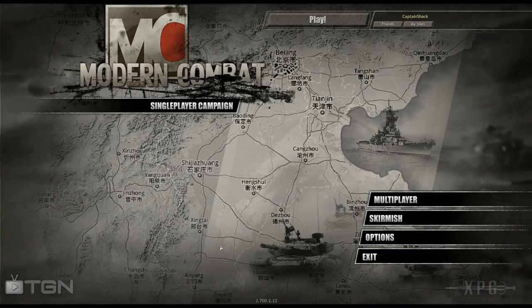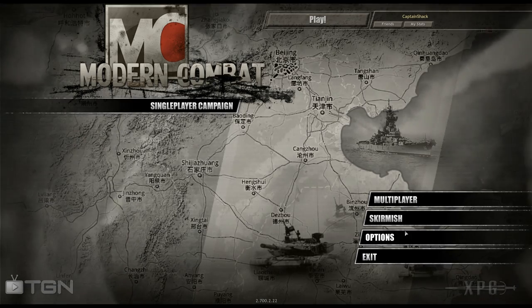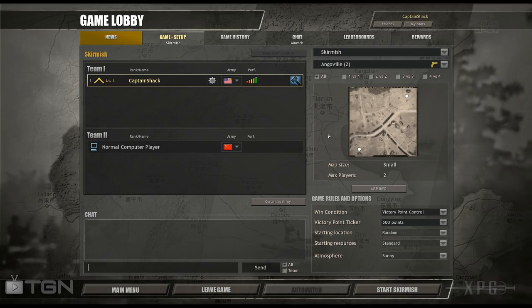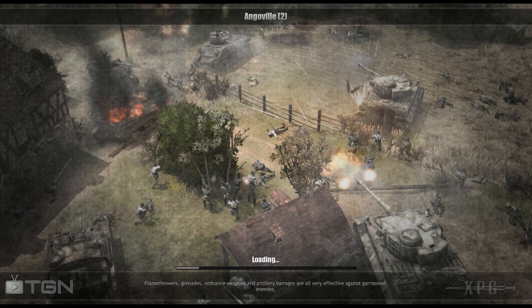This is a total conversion, so they're trying to replace all the assets — you'll see how much they've gotten through so far. One thing that's kind of weird about Company of Heroes is you've got to actually launch a game in skirmish before you can load a saved skirmish game.